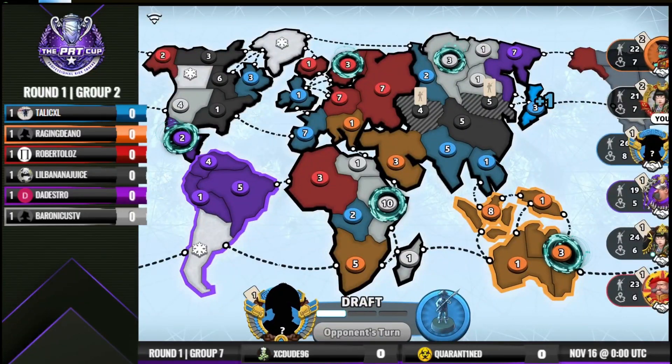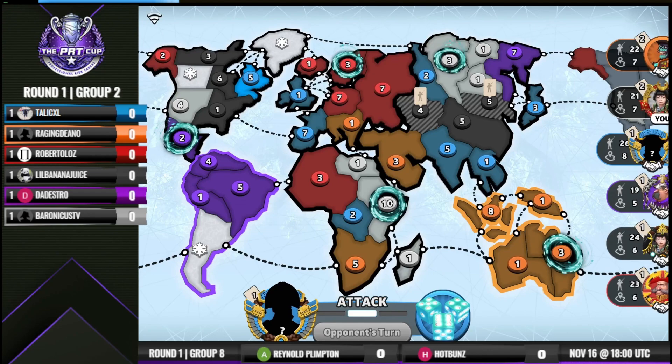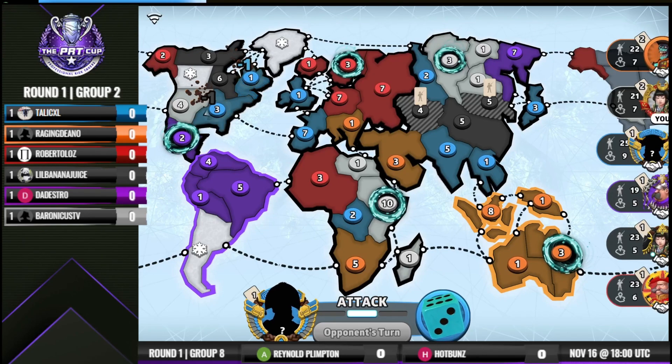He grabs his card on the Siberia portal and fortifies to East Africa, going to encourage Dino to move his five out. Tallical in a real tricky spot here. If I'm in the sixth position with no bonus, I just try to slow down others and try to line up the bounty, because if you get a bounty, then you just pick up that bonus.